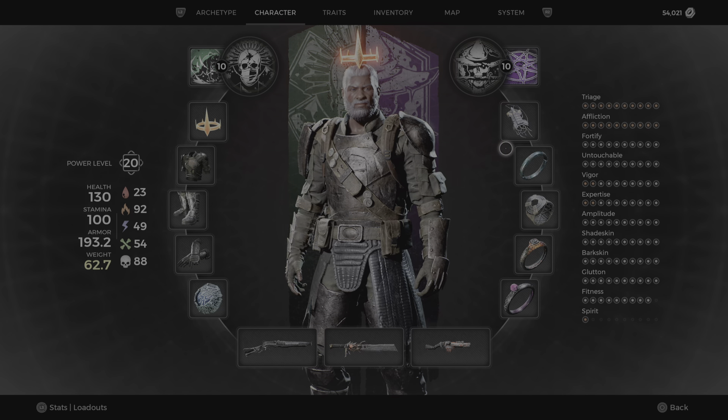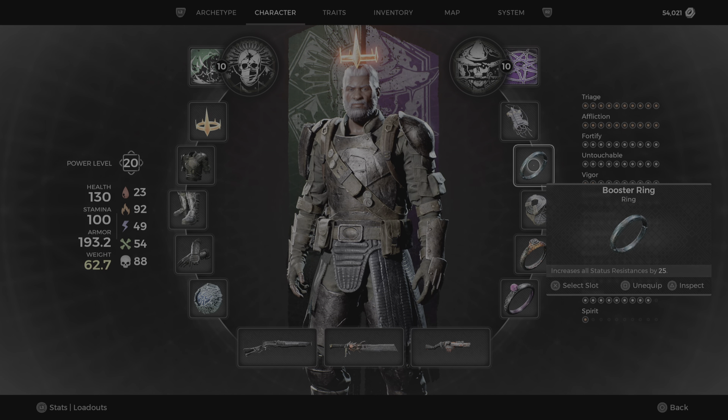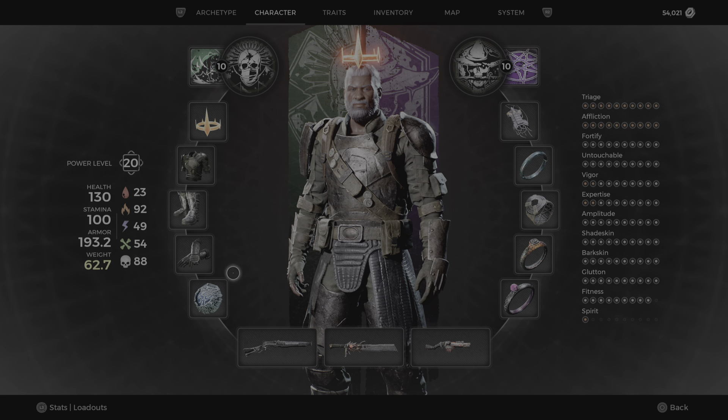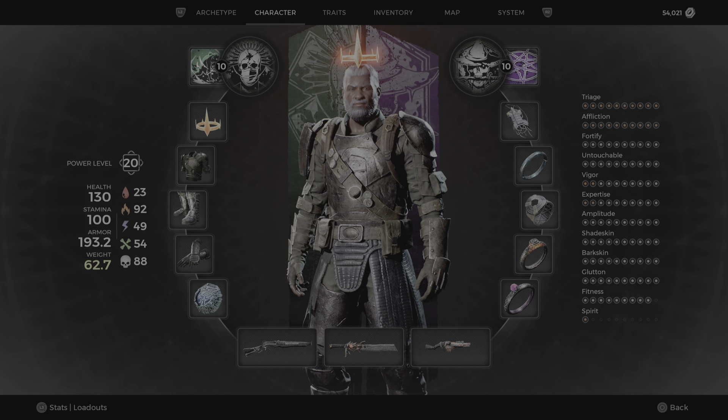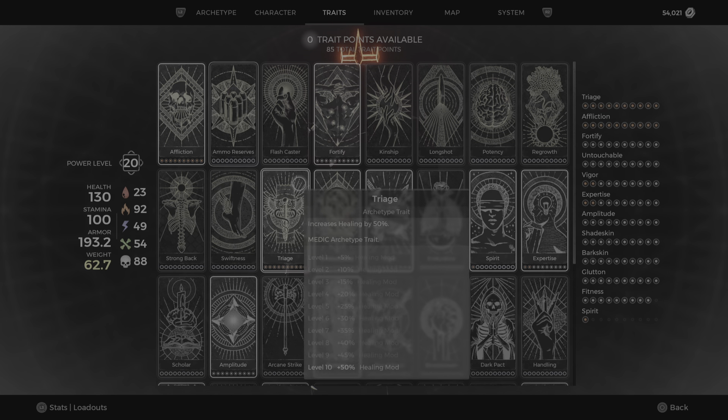I tried the build without that extra 25 fire resistance and it definitely kills you a lot faster. On my heart I've got skill duration, healing effectiveness, and elemental resistance. The elemental resistance is obvious; skill duration is really for the extra healing and healing effectiveness — because you don't heal unless your explosion from your heart actually hits people. That's the only way I have to heal; I don't have Siphoning or Regrowth.